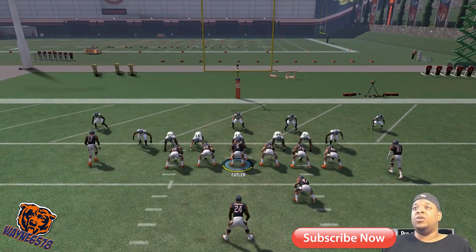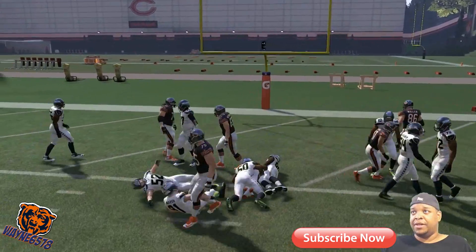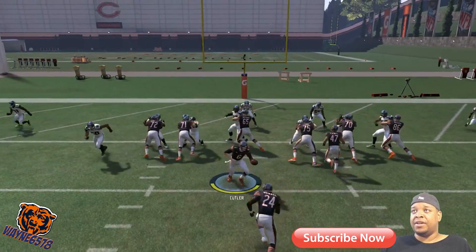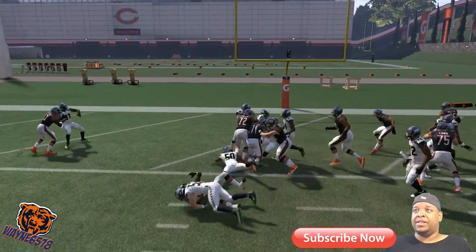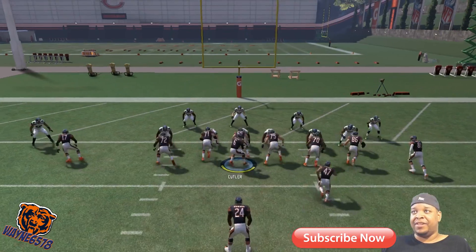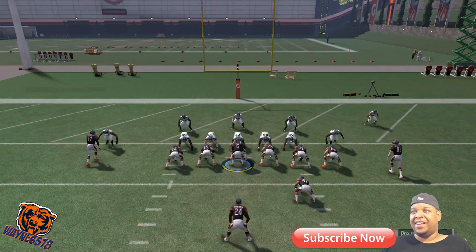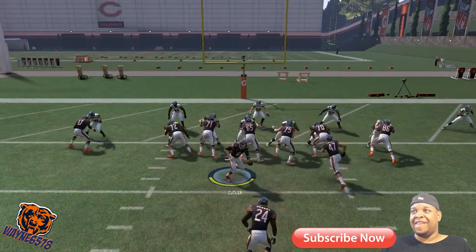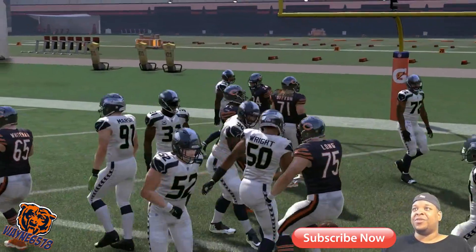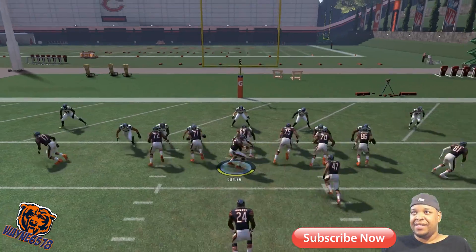We're just running this against the goal line, showing you how easy it is. Just read your blocks. That's a touchdown. We have a goal line defense out here. Look at that — that's another touchdown. See how many touchdowns we can get in a row. That's two. That's three. So far we're three for four, I think. But you can see how easy this is, man.